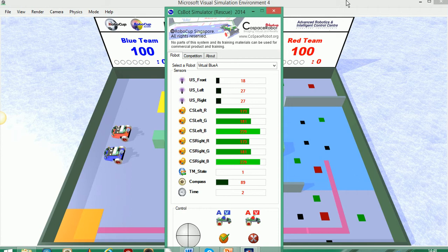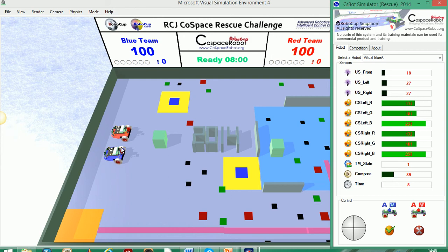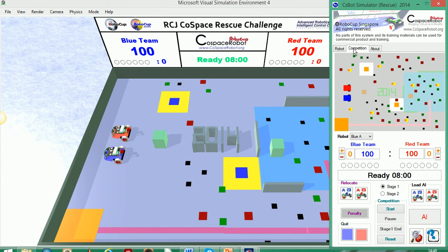We've got our competition field here with the two robots, red and blue. So in one match, one team programs the blue and one team programs the red. We also have this window here that we can use to look at the different sensor readings of the robot, and also the competition tab to load and program our robot.